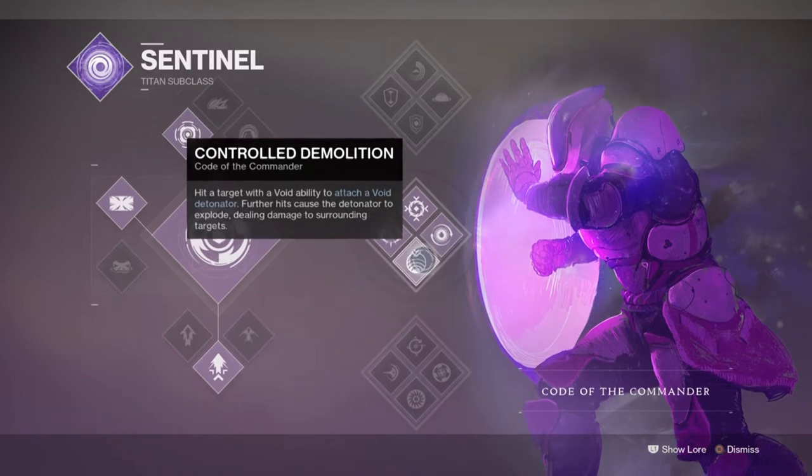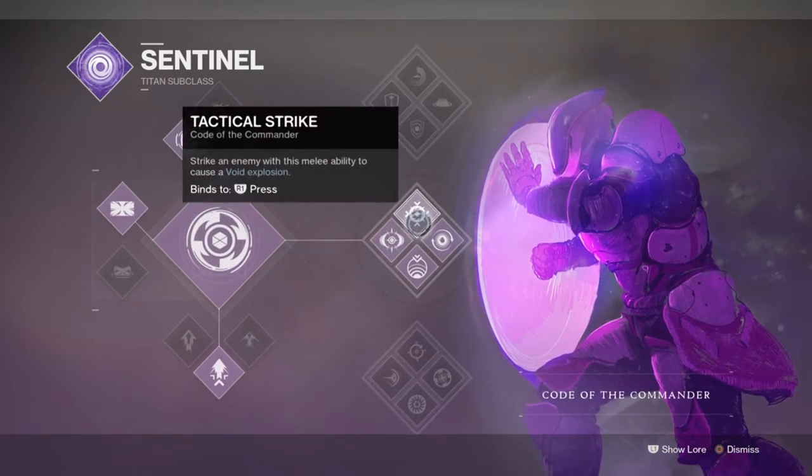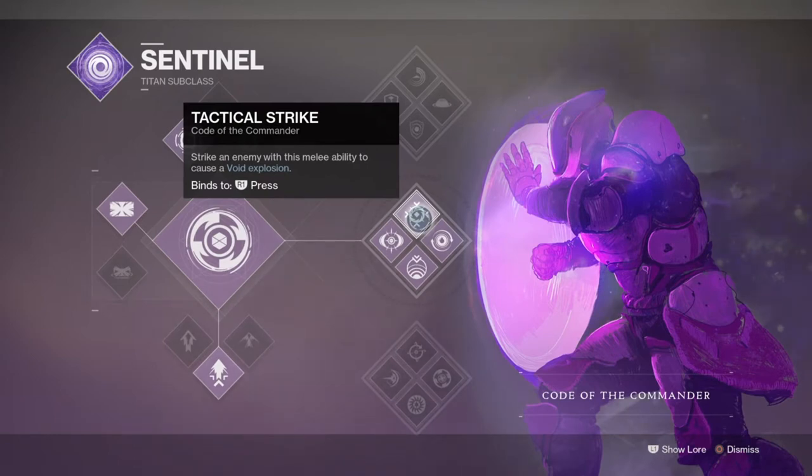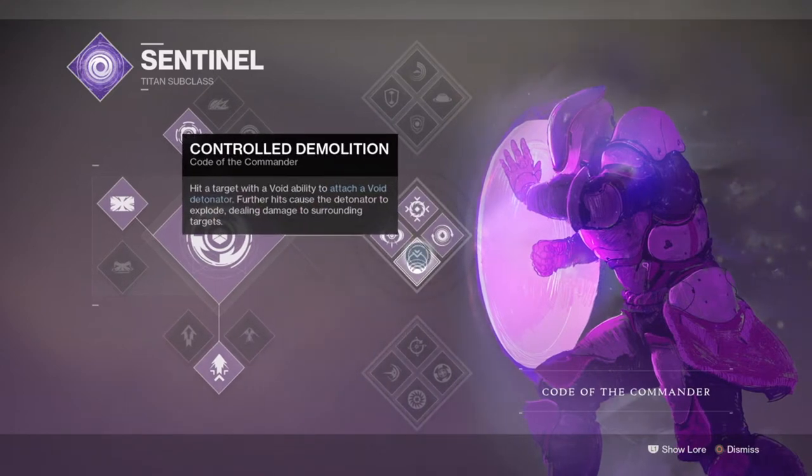This is where the Controlled Demolitions perk comes in. This perk will attach a small Void Detonator from one of your Void melees or grenade hits, and upon it being damaged it will detonate — either outright killing the opposing player or weakening them to be easily taken out from other sources. The resupply perk gives you and your allies health, melee and grenade energy back upon Void Detonator kills, making sticking grenades more consistent. Plus, even if you miss, as long as the grenade detonates near a player you have a chance of proccing the Void Detonator on them, marking them for death.